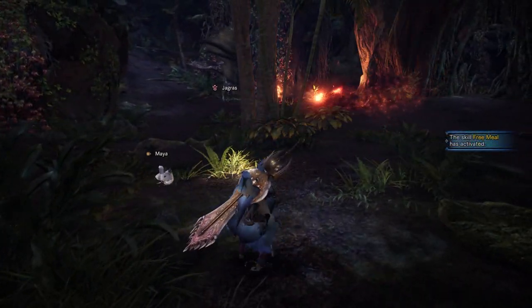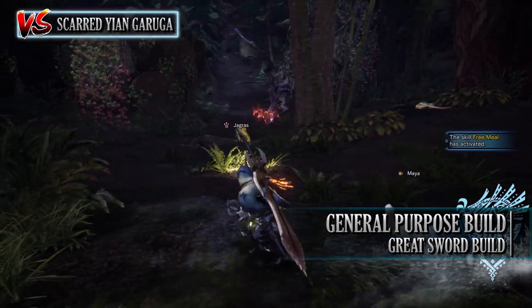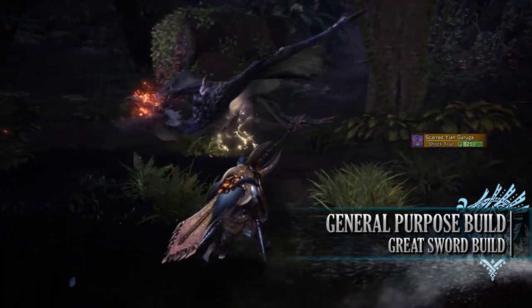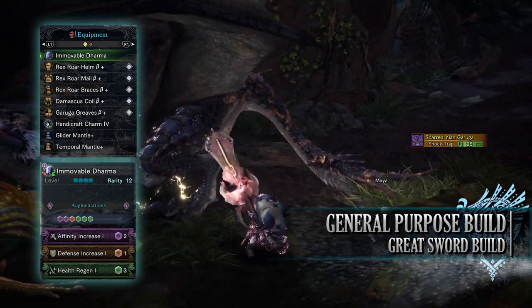The first build I use is the General Purpose Greatsword build. This is a build that I use when I'm casually farming monsters. It has high DPS potential, quality of life skills, can be used against any monster, and comes with the bonus of not using up your valuable consumables.